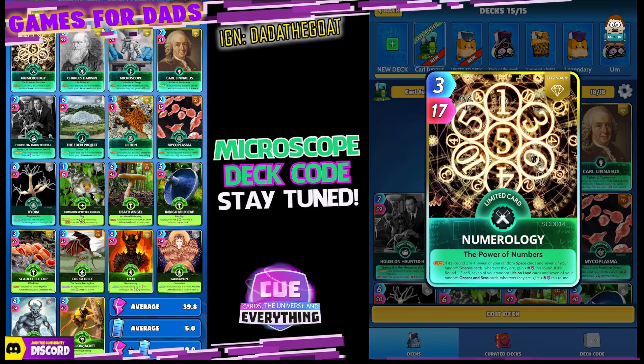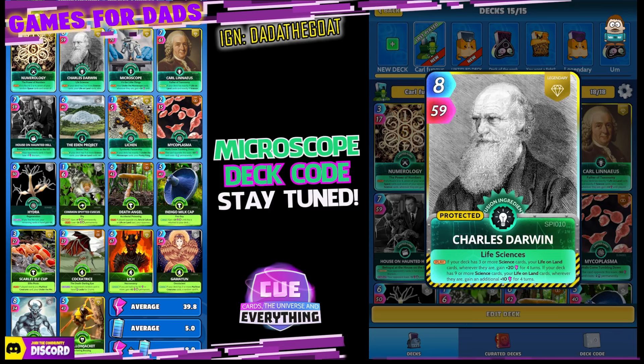The first card up is Numerology. 3 for 17. If it's round 2 or 4, give a few random space cards and a few random science cards wherever they are gain 18 power this round. If it's round 1, 3, or 5, give a few random life on land cards and a few random ocean and sea cards wherever they are gain plus 18 this round. Quite a useful card, and it fits in really nicely into this deck.